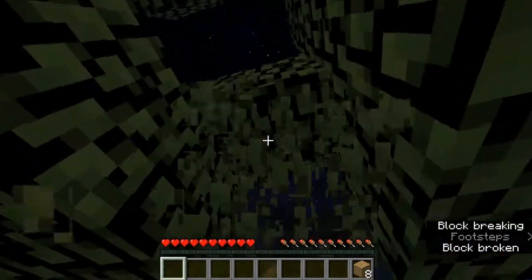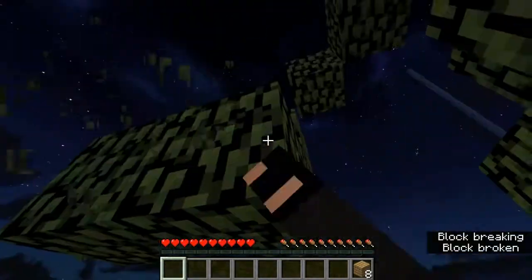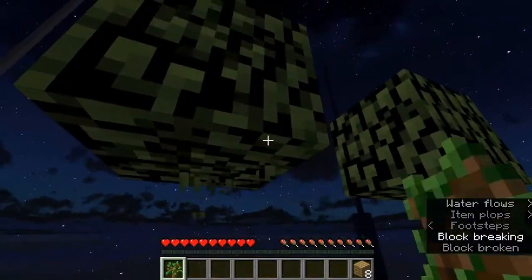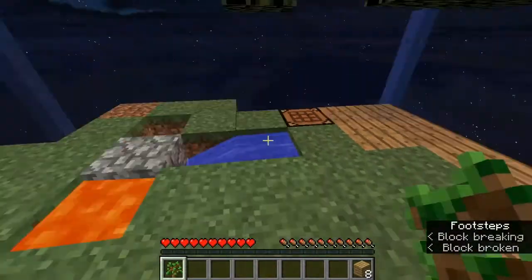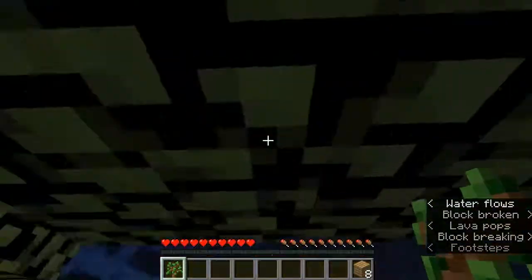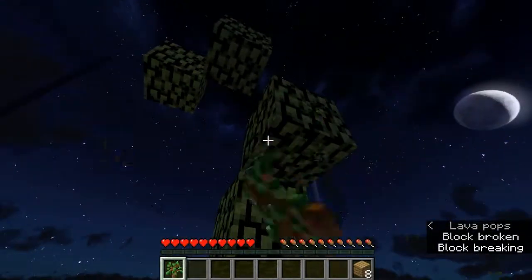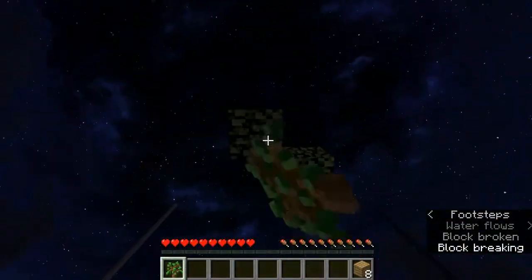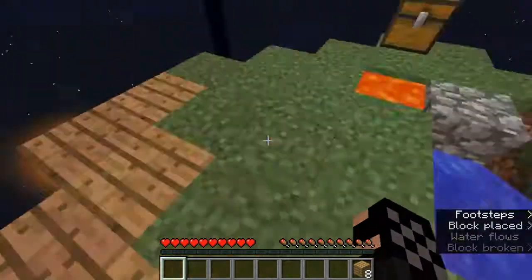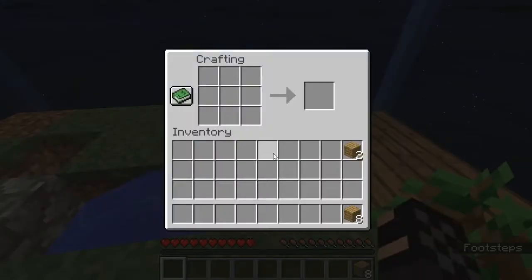Now let's punch out the leaves and hopefully get a sapling. Yes! So we can replant and we don't really have to worry about wood for the time being. Let's see if I can get another one. Doesn't seem like it. Well, at least we got one. Replanting this — hopefully I can get some more later.